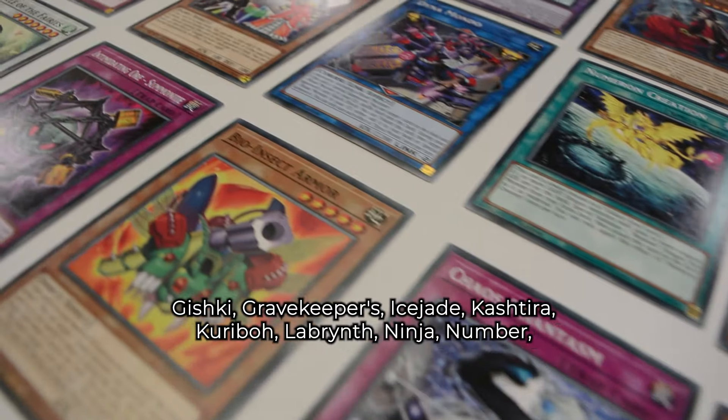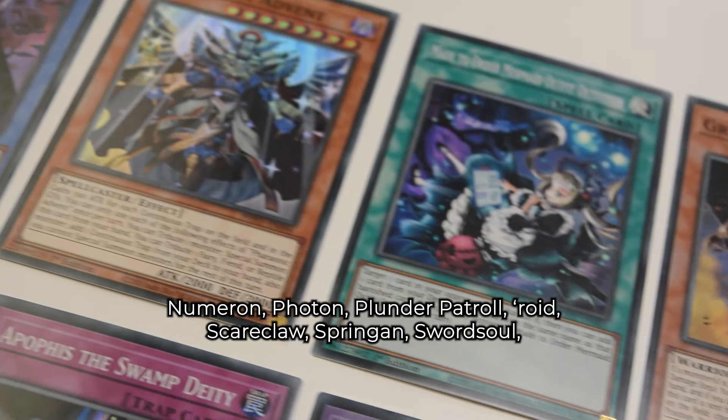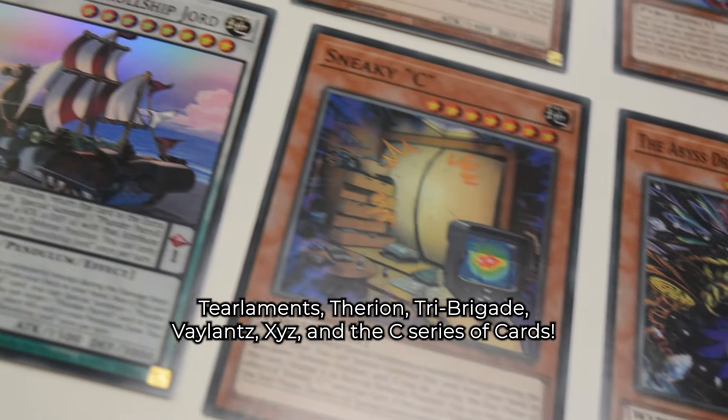Additional supported archetypes include Karibo, Labyrinth, Ninja, Numba, Numeron, Photon, Plunder Patrol, Roid, Scareclaw, Springens, Swordsoul, Telemans, Therion, Tribrigade, Valence, XYZ, and the C series of cards.